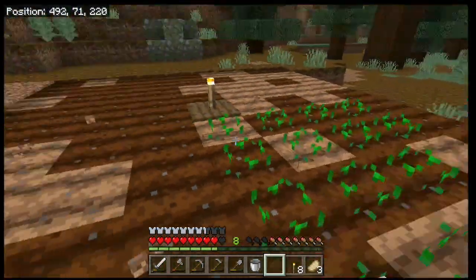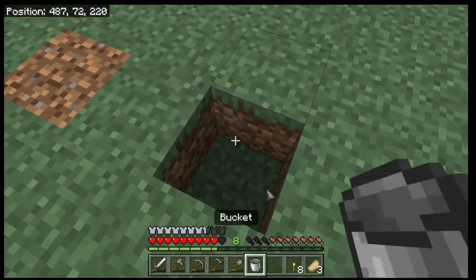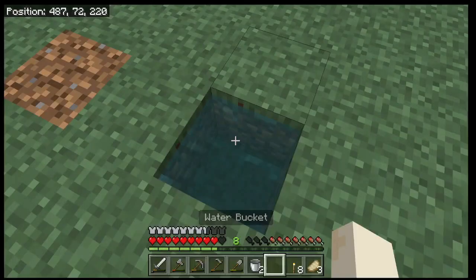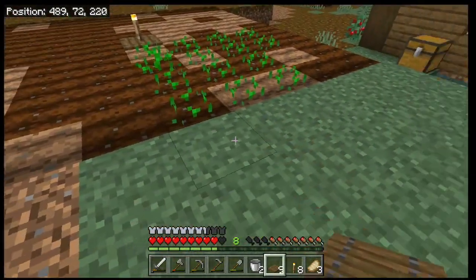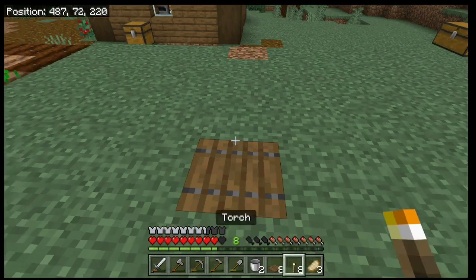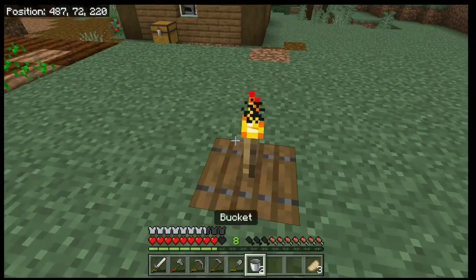Go ahead and fill in as much of this as we can with wheat seeds. One of the good things about this style of farm is we can move four more blocks away, place another bucket of water, and that water will fertilize the land in between as well. So we place the trap door, the torch, and then till all around that.